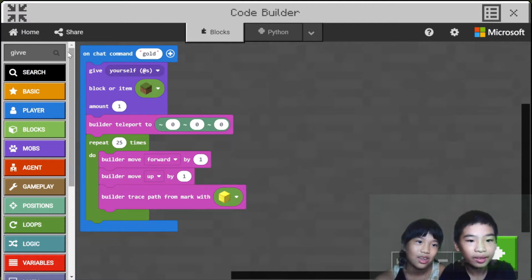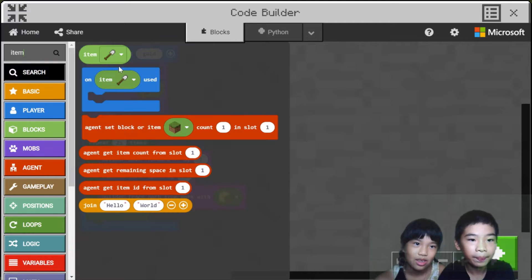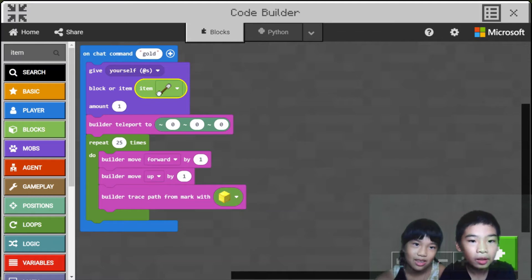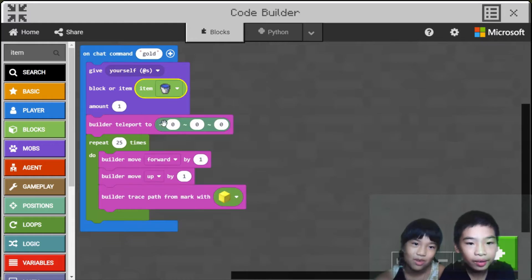I need to do an item. Oh yeah, item. Now we need to do water. Water bucket.